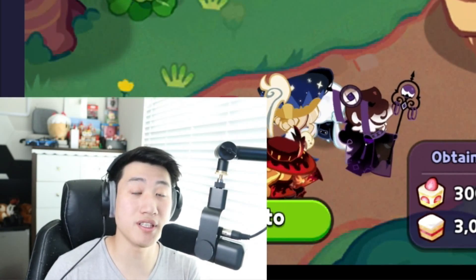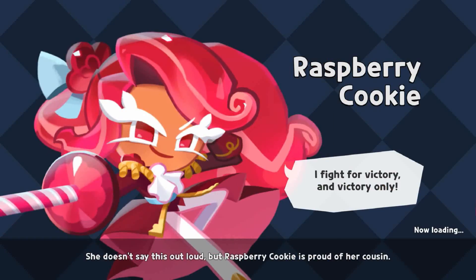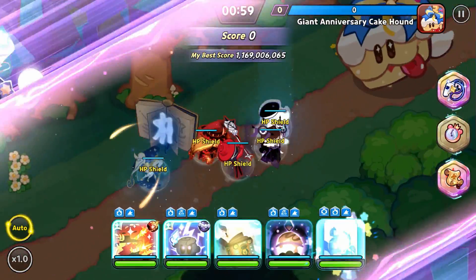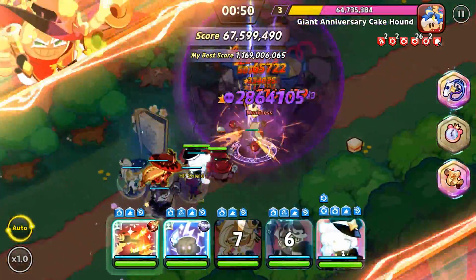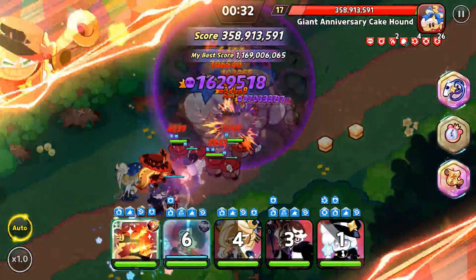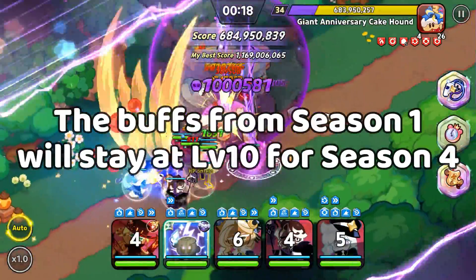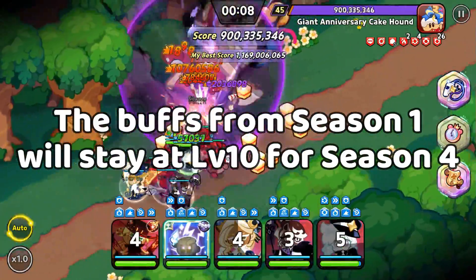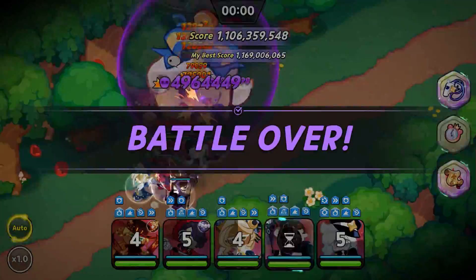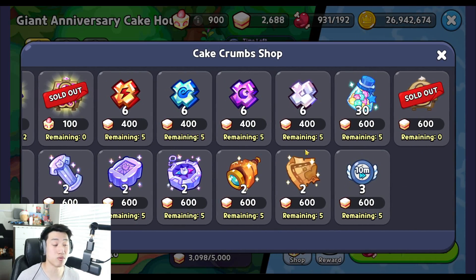Season four of the K Count Frenzy event is currently active and you'll be versing the giant anniversary K Count once again. The buffs you leveled up from Season 1 are carried over, so you don't need to spend any anniversary K crumbs to level them up from level one to ten again. This saves you crumbs you can use on resources like skill powders for the extra level cap increase happening on February 14th.